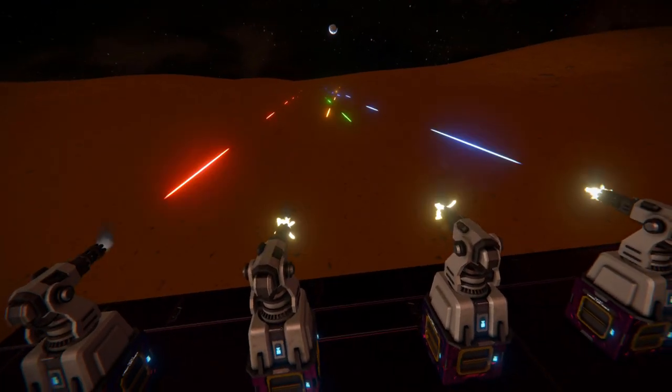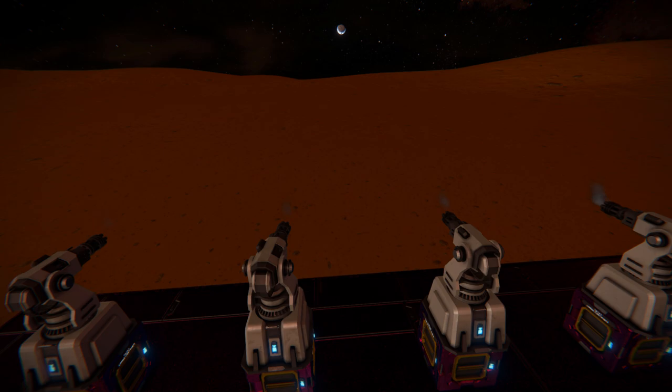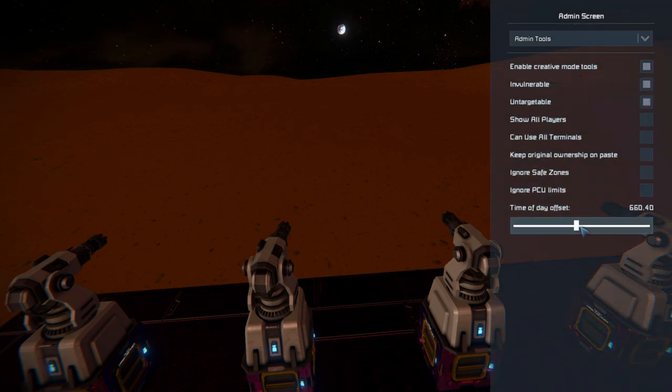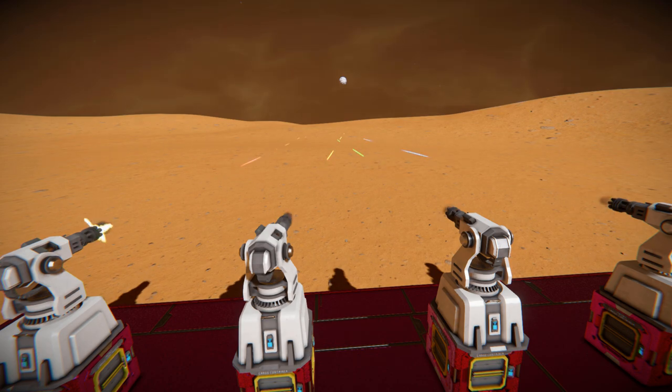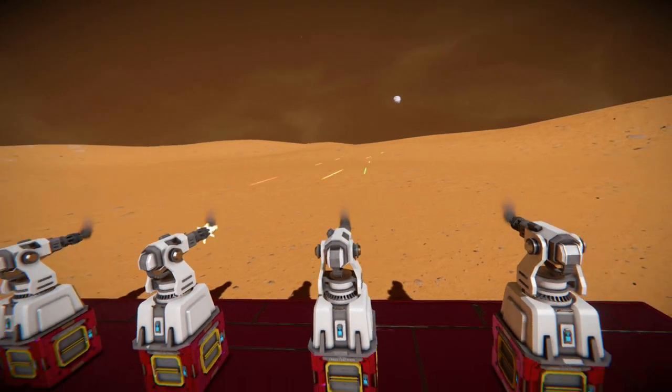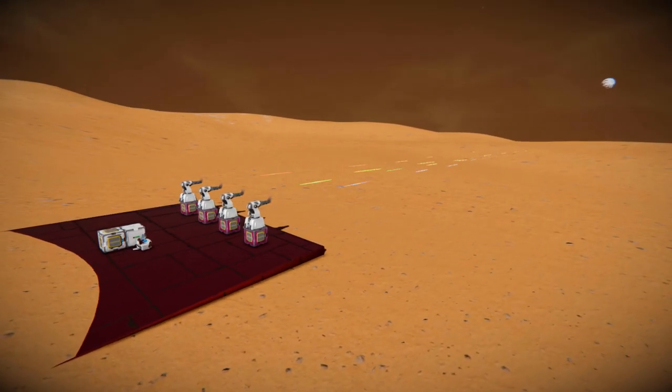Not too sure where that turret is going with its aiming, but it seems to have an idea of what it's doing. Switching all them off and changing it to daytime — this will be the final thing to look at, how they look in the day. Turning them all on once again, you can still just about make it out, and even from a distance you can clearly see where you're shooting with them.